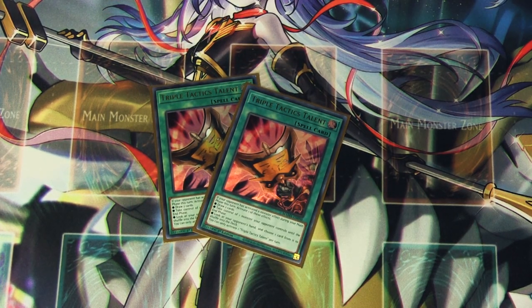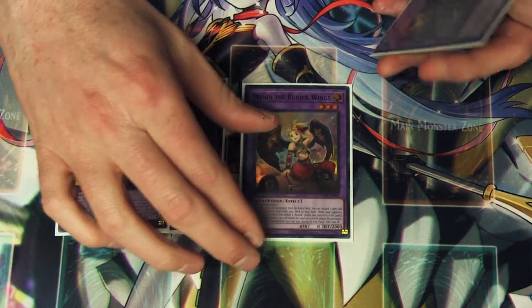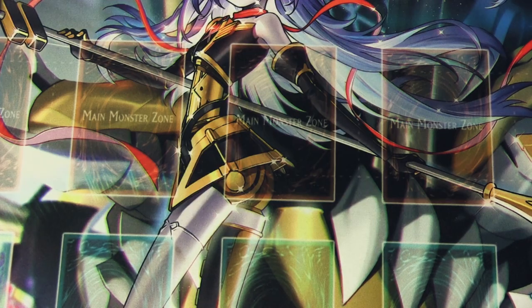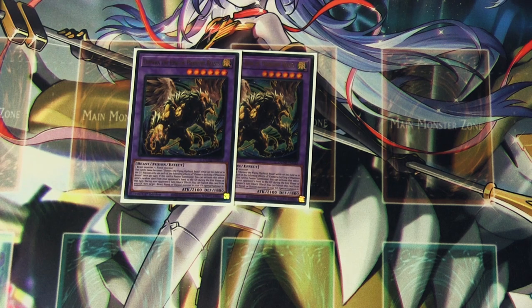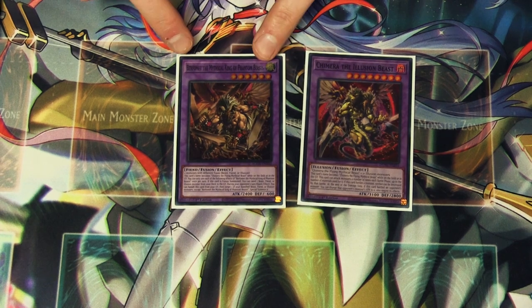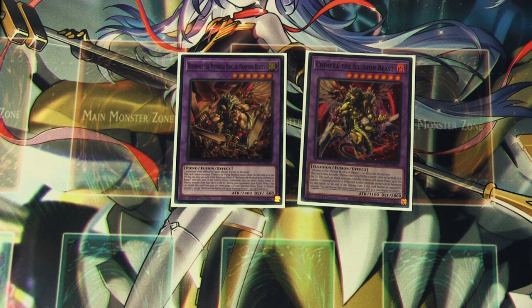In the extra deck, we're playing two copies of Hugin, one Munin which lets you win in time because you gain life points, one Gary that lets you get Fountain back from the graveyard, and one Slepnir. Next up is two copies of Chimera the King of Phantom Beasts — this card allows you to rip a card out of your opponent's hand, and then it can banish itself from the graveyard to special summon a card from the graveyard. We've got a Burfomet and a Chimera the Illusion Beast. This lets you win games out of nowhere, and Burfomet lets you dump cards from the deck — which could let you dump Tao to get a free Monster Reborn to be able to continue playing.